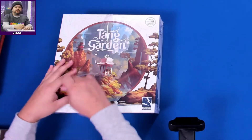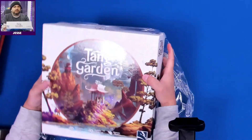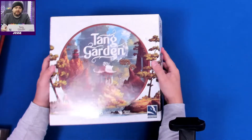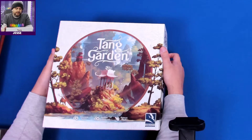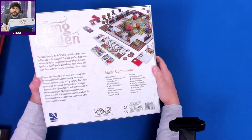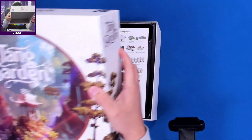Hey folks, welcome to another 'What's in the Box.' My name is Jesse and today we're looking at Tang Garden. This is a 1 to 4 player game that plays in about 45 minutes. It's a big box so let's check out what's in it. I like to mention twitch.tv/hardboardgames where we play games like this one, both digitally and physically. I like the cover art — this is by Thunder Grift Games, I don't know if I've heard of them, but I like everything I see so far.